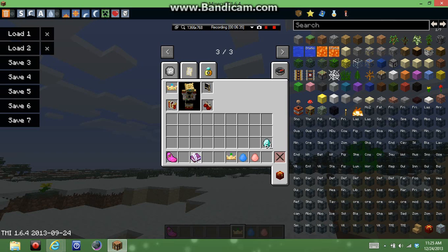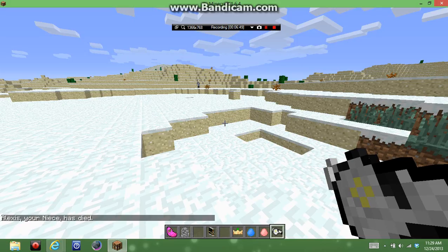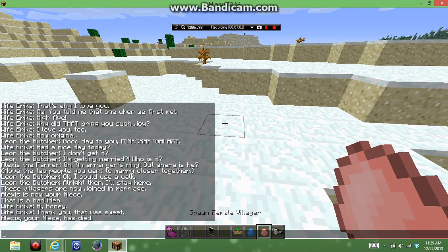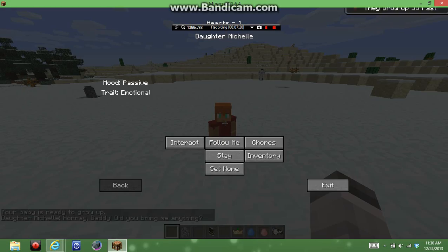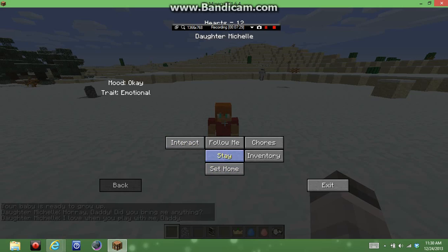Besides those things, that's pretty much it with the mod. If you find a village, that's the easiest way to get started. My niece somehow died — I don't know how. When they die you get a tombstone in your inventory, like if it's your child or something. My child is now ready to grow up — you right-click and you get a new interaction option where you can play with them. That's pretty much it for the mod.